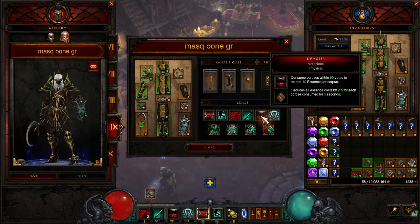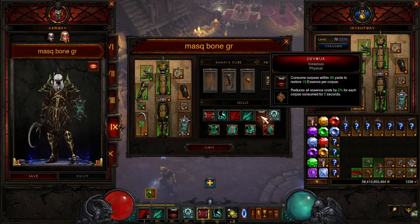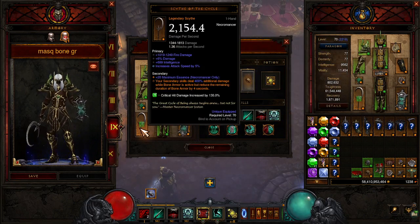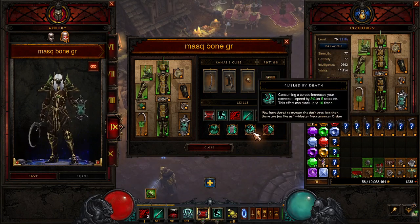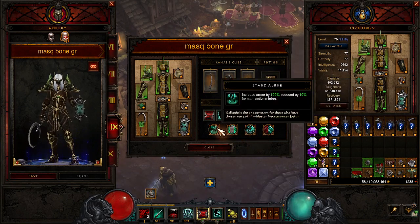Devour Voracious gives us more resource back as well as RCR so we can keep throwing Bone Spears — we just keep spamming as long as we're keeping up Devour. Bone Armor gives us damage reduction but it's here mainly for the damage increase. Dark Reaping passive: while using a Scythe, you gain 2% Essence and Life per kill — so every time we kill things, we heal and get back Essence. Fueled by Death: every time we consume a corpse, we move faster, adding to the speed build. Final Service saves us if we goof. Stand Alone gives us 80% increased armor since we have two minions up at all times.